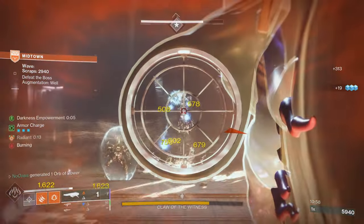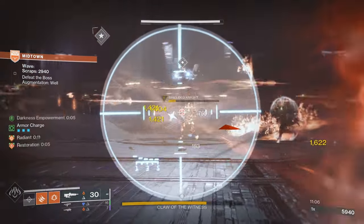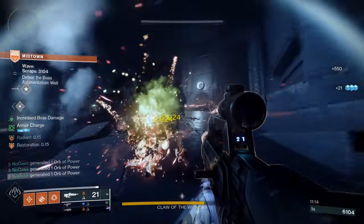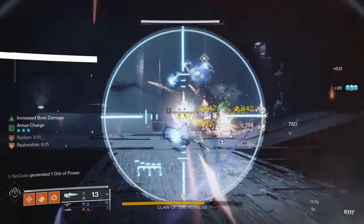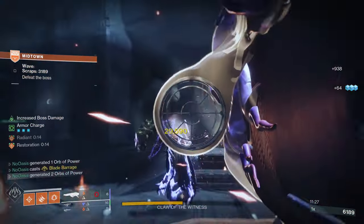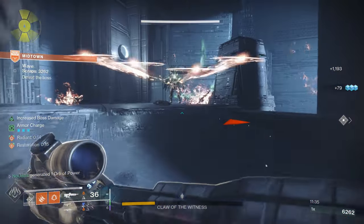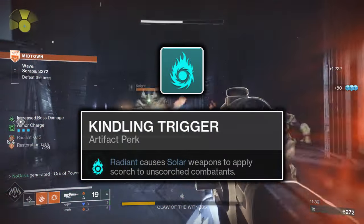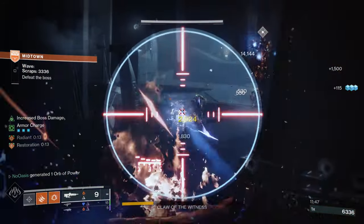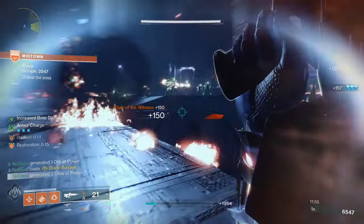With the subclass now entirely detailed, I can get into my recommendations for Seasonal Artifact mods if you're watching this video during Season 23, The Season of the Wish. In the first column, simply run whichever Anti-Champion mods you need for the content you'll be running. I prefer having my Primary Ammo weapon without an Anti-Champ mod, as it'll be granted Anti-Barrier rounds by the Radiant buff. In the second column, the Kindling Trigger mod will cause the Radiant buff to allow your Solar weapons to apply Scorch stacks to any enemy damaged by those weapons who are also currently unafflicted by Scorch. This is a great source of proccing the Ember of Searing Fragment to be granted melee ability energy when killing Scorched enemies.